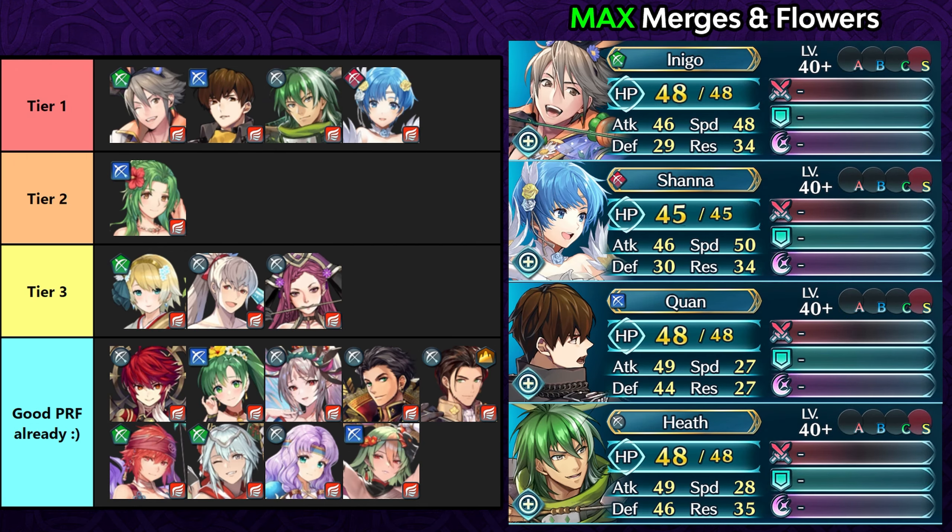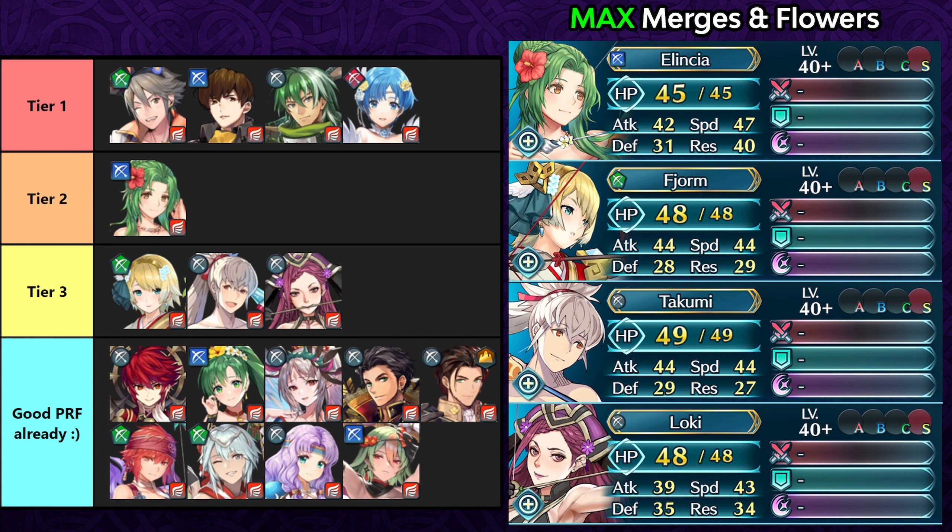There aren't too many bow flyers that need this arcane bow, but there are a decent amount. Spring Eliwood is tier 1 for his offenses. Brattle Shanna is an interesting case — she trades her true damage weapon for minus 1 special cooldown, better survivability with damage reduction, and the ability to trigger Deadeye on her double plus get extra attack from the arcane weapon. Dancer Kwan stands out because he keeps his dance skill, unlike New York Plumeria. Ninja Heath also has good physical and magical bulk, which is uncommon for bow flyers.